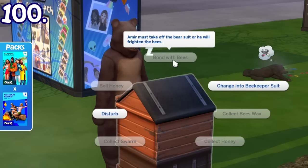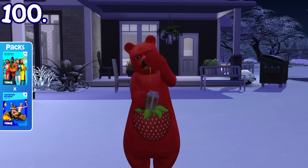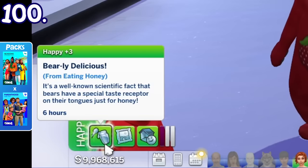Sims who wear the bear costume from the Outdoor Retreat pack or Parenthood pack cannot bond with bees in the beehive. Additionally, Sims wearing this costume will get a special moodlet when they eat a jar of honey.